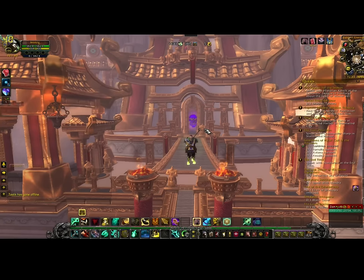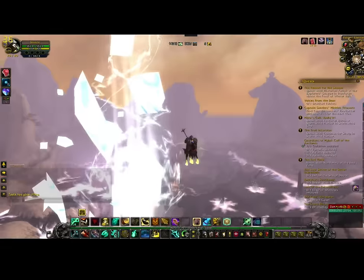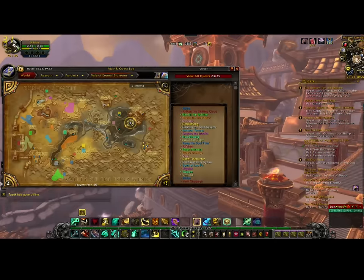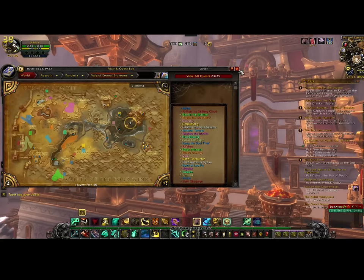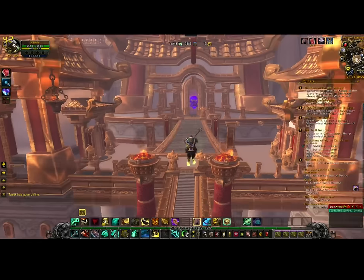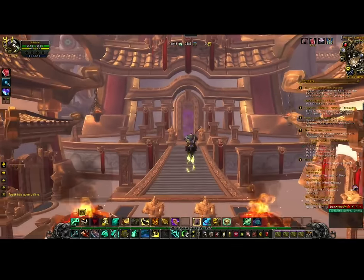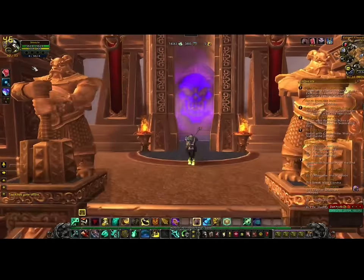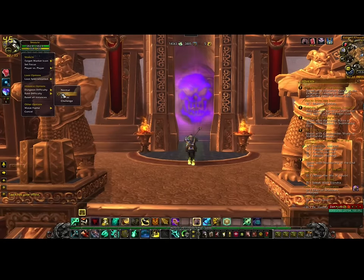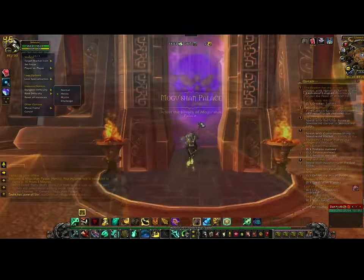Where are you going to go? You're going to the Vale of Eternal Blossoms in Pandaria at Mogu'shan Palace, which is the middle tier of this area. Once there, make sure you set it to heroic — you'll know you're on heroic because you'll see that little skull.